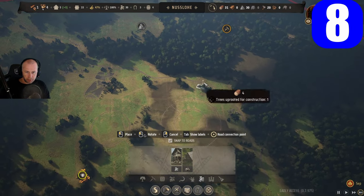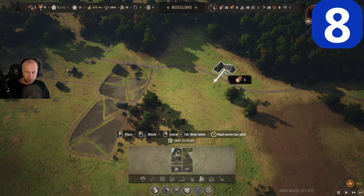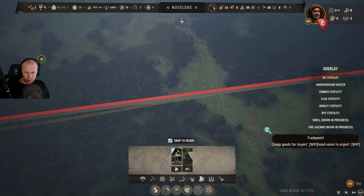The trading post is best placed as close to the border as you can. If you build your city down towards the border, it will have a closer route to the trade point.